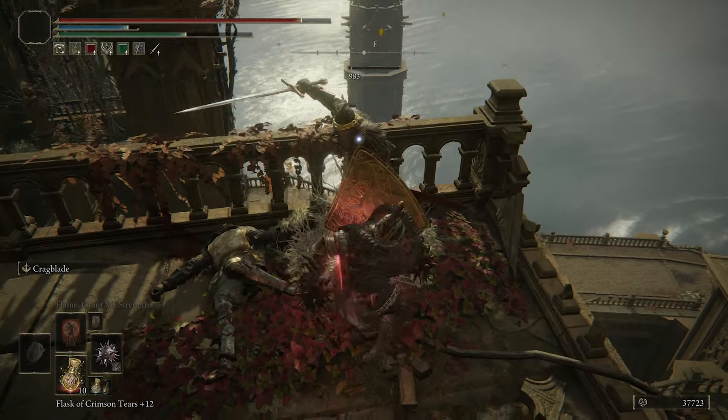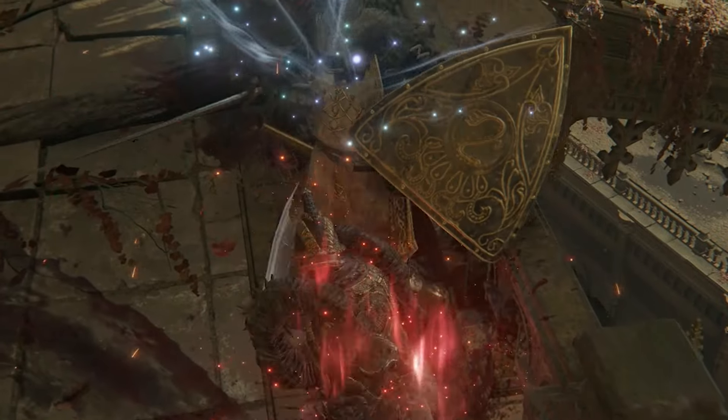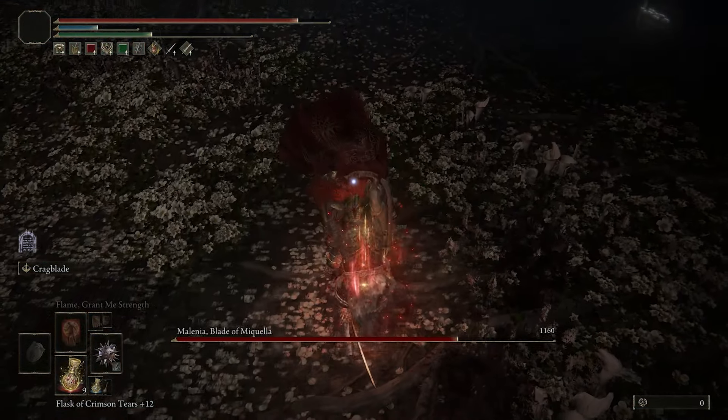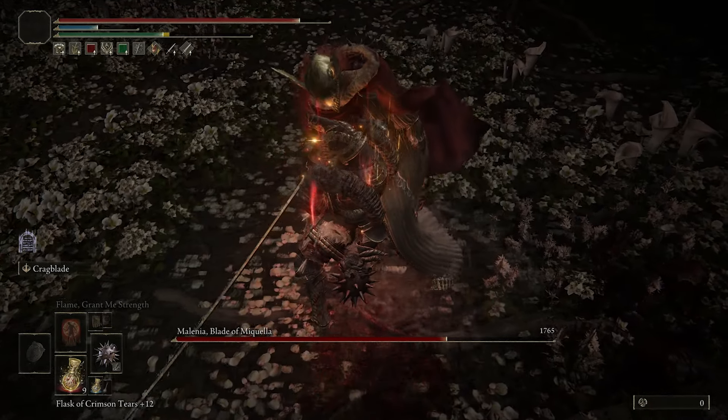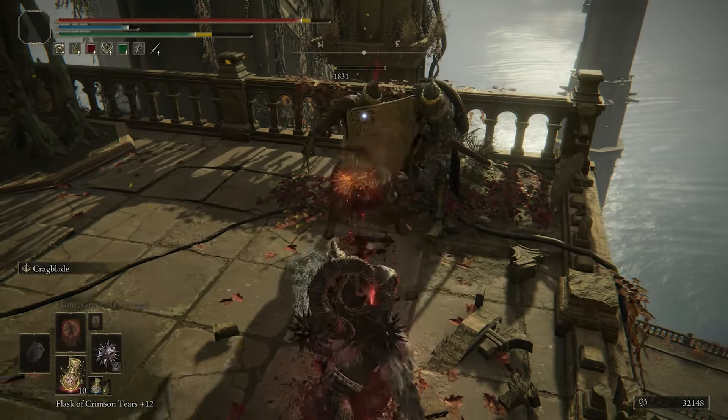I've never made a fist build before, so to prepare for the DLC I thought hey, why not ball out with my fist, grab some iron balls and swing them around for stance damage — obviously to knock down enemies and follow up with critical hits. Let me know what other builds you'd like to see updated in this DLC prep series below.